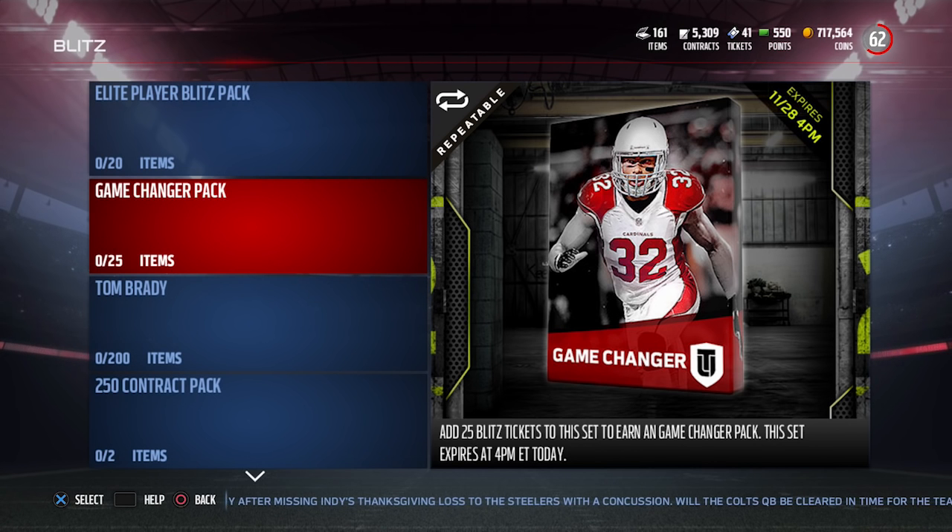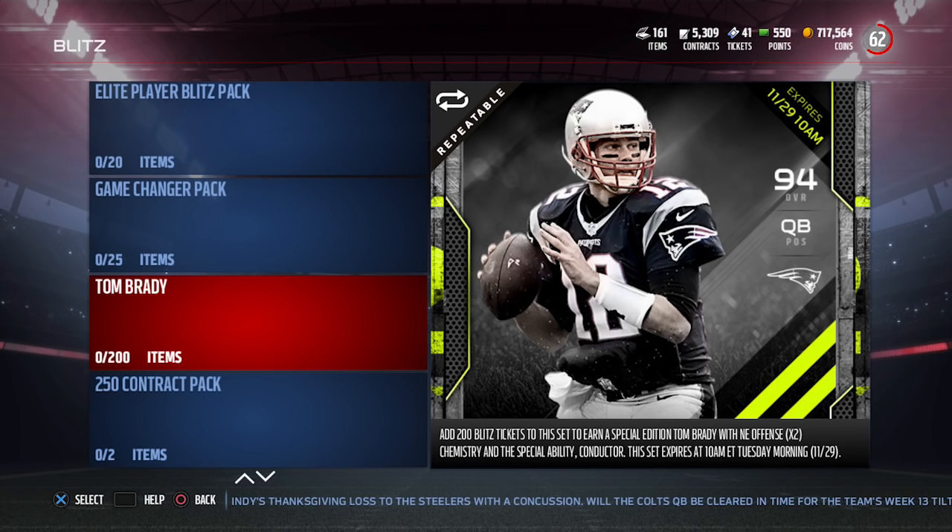Then we've got a Game Changer Pack, so this is going to give you a standard Game Changer Pack — really nothing special there. The big one is this 94 overall Tom Brady. This is actually probably one of the best cards in the game currently, and in my opinion probably the best quarterback card. We'll take a look at that in just a moment.